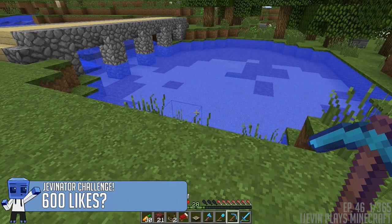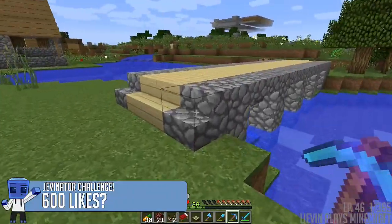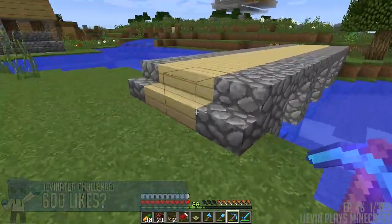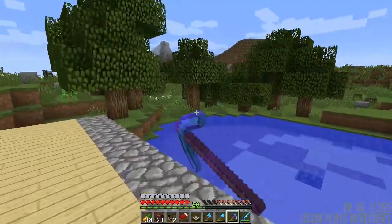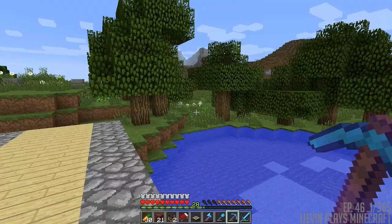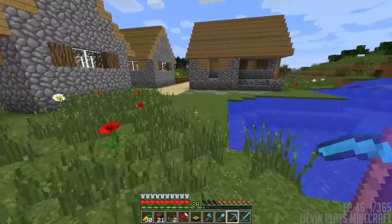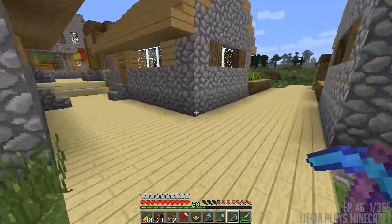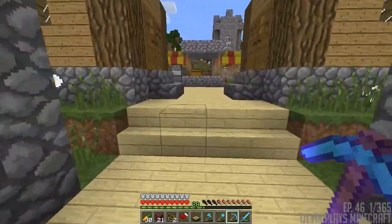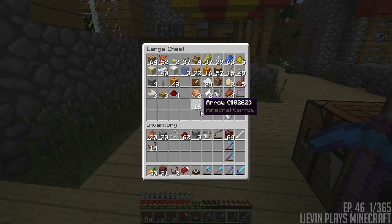Last episode we put that horrendous looking solar panel in — that thing was terrible, I will not be keeping that there, I'm gonna move that. This could not have grown more perfectly, it looks so good. Trees over here still need to grow a tiny bit, but other than that it looks good. We're gonna grab some wood quickly and put our own solar light in because I really want to start working on the village more.